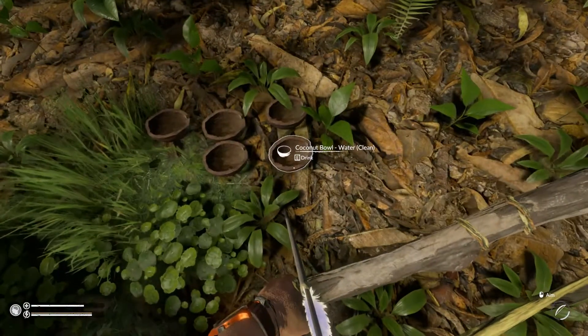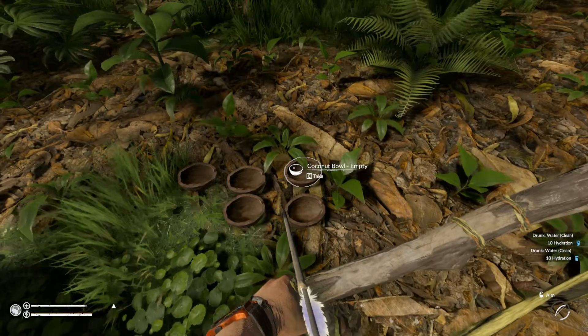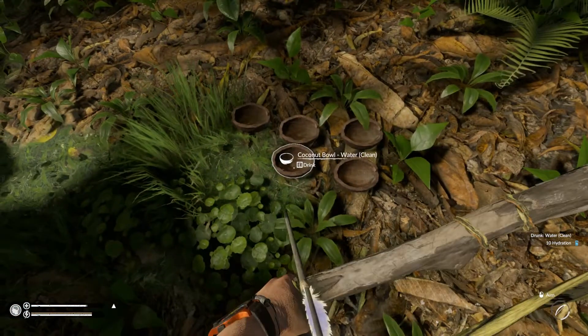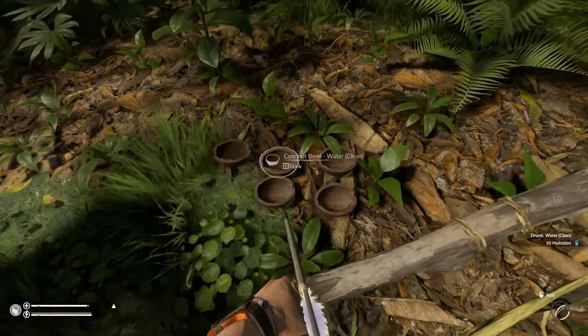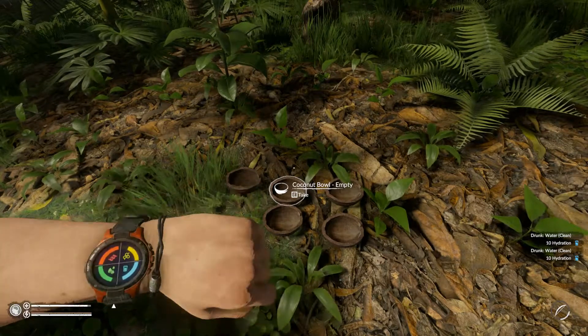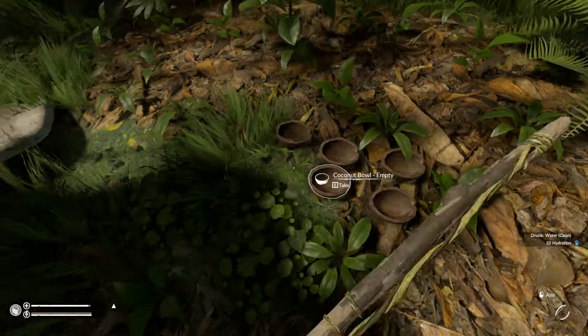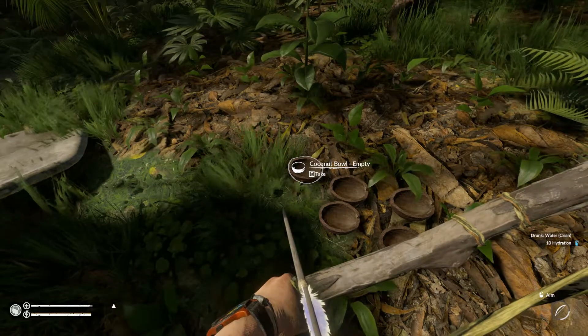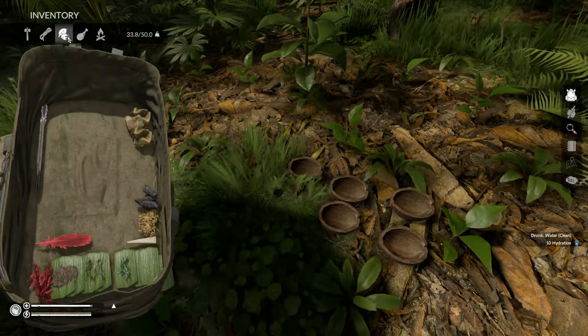We might need to make another axe. Let's just get a drink before we check our stats. We need quite a bit of water actually. Just as well the bidon's already full. And we need some carbs and fats.